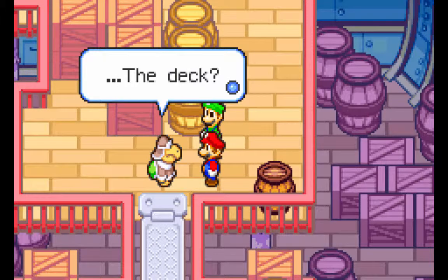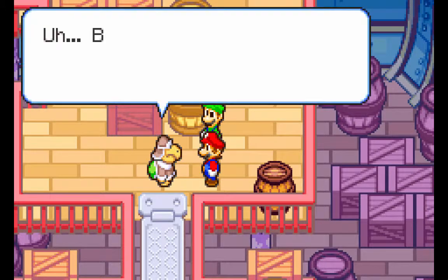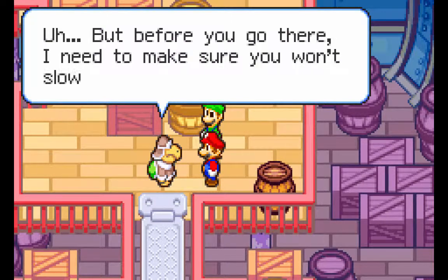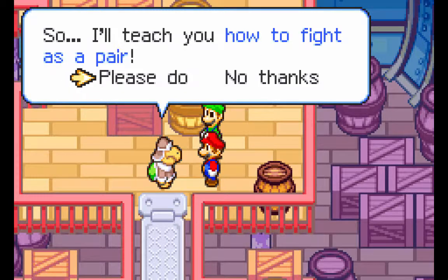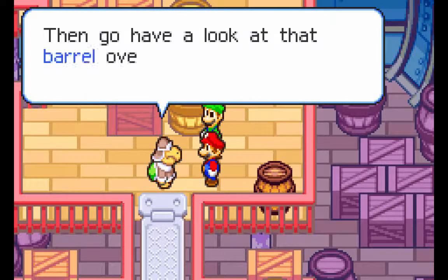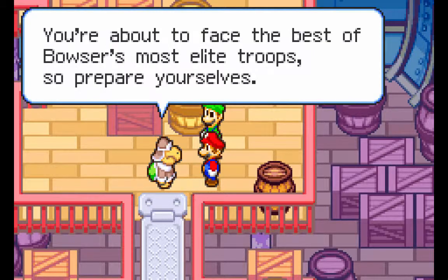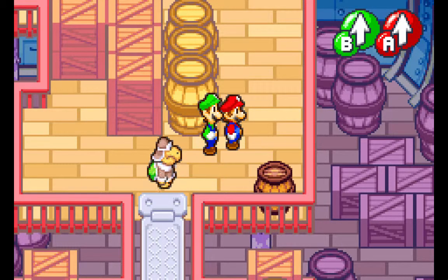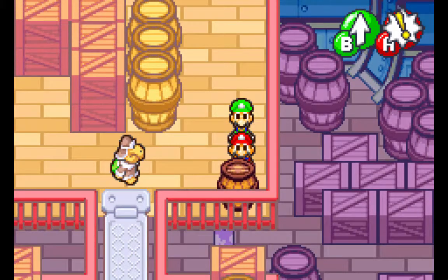Hey! Watch it, you clumsy oaks! Don't break the Great Bowser's cargo, it's important stuff! Then don't put it in the way on its side! The deck's just up ahead. But before you go there, I need to make sure you won't slow Lord Bowser down, so I'll teach you how to fight as a pair! The only reason I said yes to this tutorial is I don't think you can actually fight this enemy here if you say no, and I don't want to miss out on the experience.